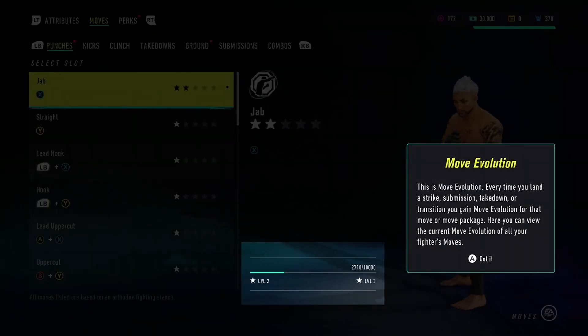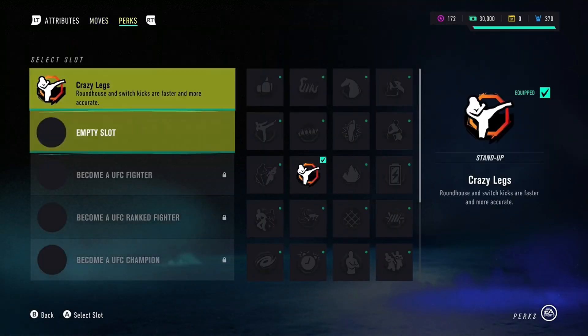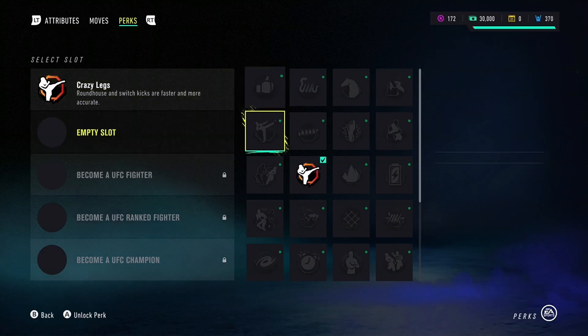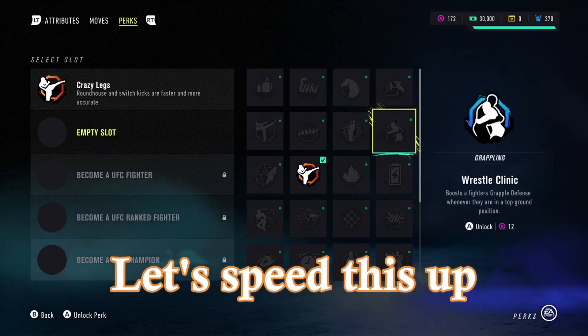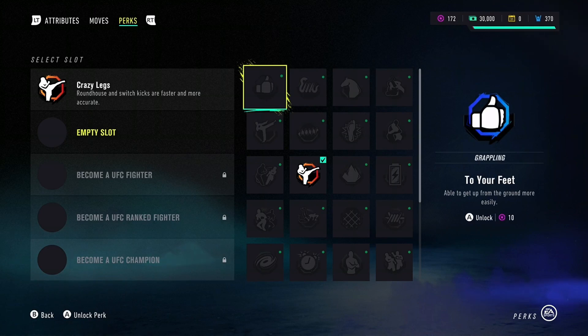Attributes lost due to injury must be recovered using evolution points. Looking at perks — roundhouse and switch kicks are faster and more accurate. There's also 'to your feet,' which lets you get up from the ground more easily. I'm going to go with 'to your feet' since the ground is not a place I'm super safe in.